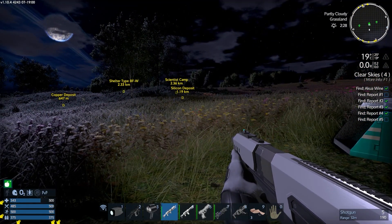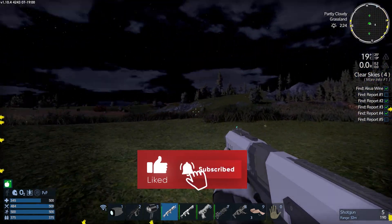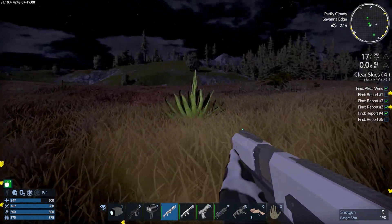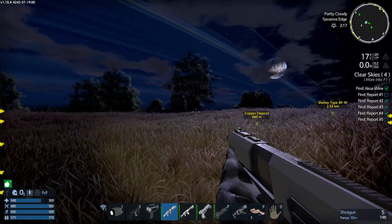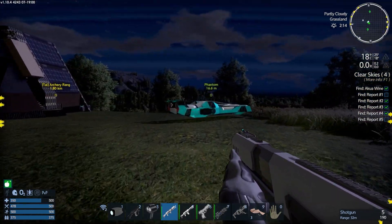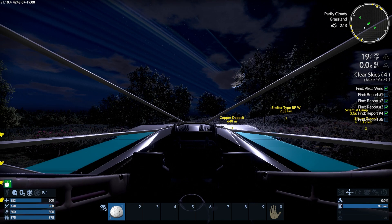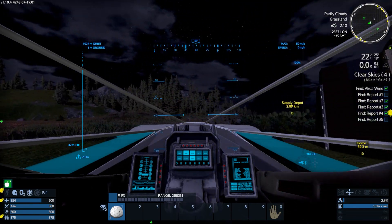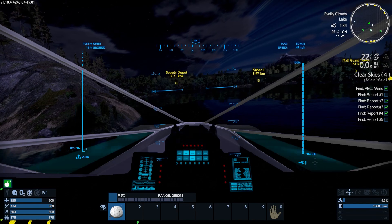Welcome back to another episode of Empyrion Galactic Survival. I'm Saber Gaming - much appreciate your presence guys. Don't forget to subscribe and leave a like if you want to see more of this stuff. Let me know in the comments below. I'm just going to grab a few things here to start developing a bit of XP. Last episode we went to the supply depots - I noticed we're missing a couple of reports, so I'm thinking of heading back out there. Let's head out to the plantation supply depot and finish the job.